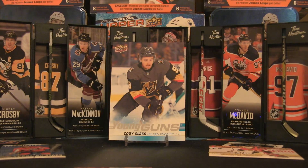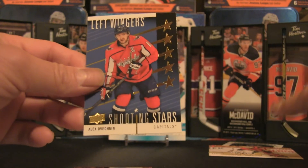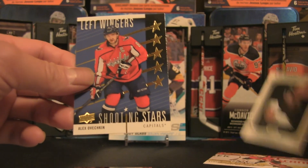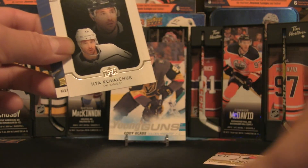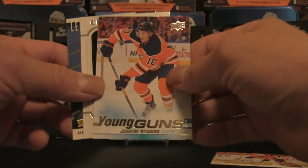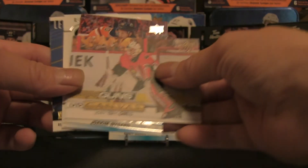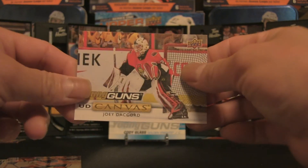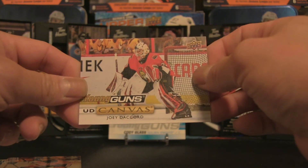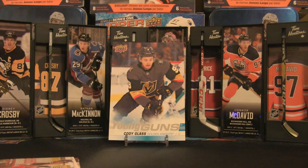Let's do a quick recap. In the background we have the oversized Cody Glass, the Alex Ovechkin Shooting Stars Left Wingers insert, the portrait of Ilya Kovalchuk, the Young Guns of Joachim Nygaard, and also the Young Gun Canvas of Joey DeCord. That's pretty solid — I think the Young Gun Canvas is the hit of the box. A Canvas, a Young Gun, and the oversized Cody Glass — a very solid blaster box break for 2019-20.